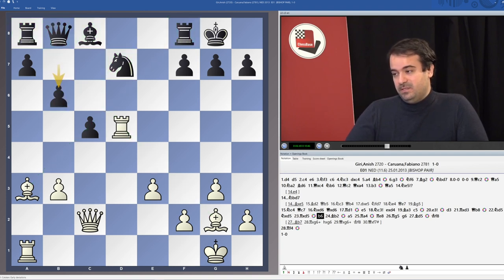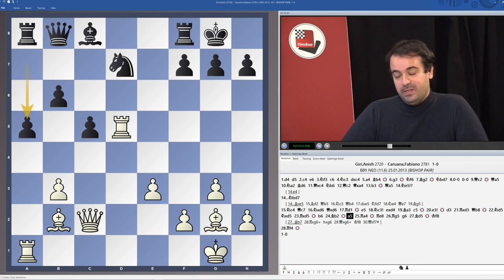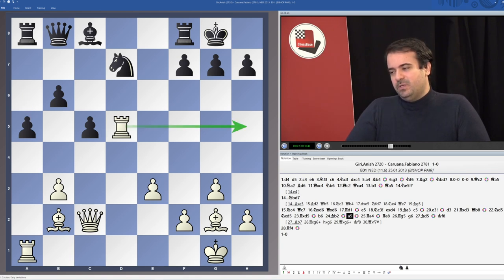Black played b6 trying to defend the c5 pawn. After Bb2, Black remains completely dominated — the knight still doesn't have any square, the bishop cannot move because of the knight on d7. There is simply no move for Black. He played a5 in order to free his rook, perhaps play Ra7 and one day dream of moving the c8 bishop. Many moves were good here: Rh5, Rg5 — the rook is coming into the attack with serious consequences.